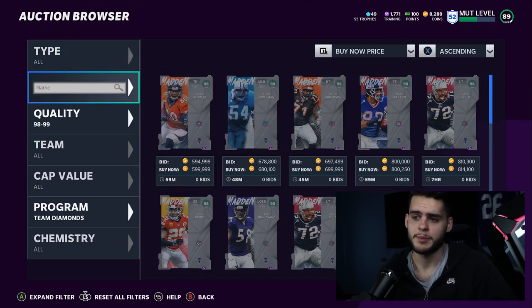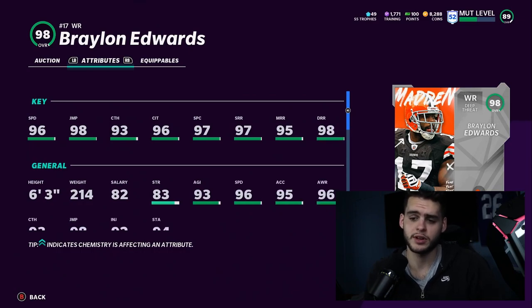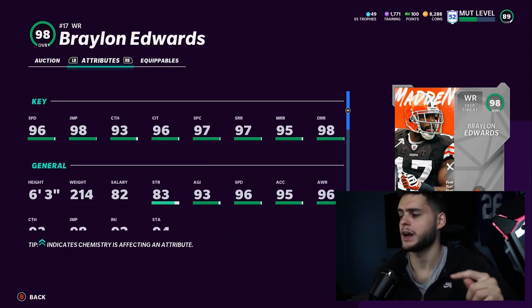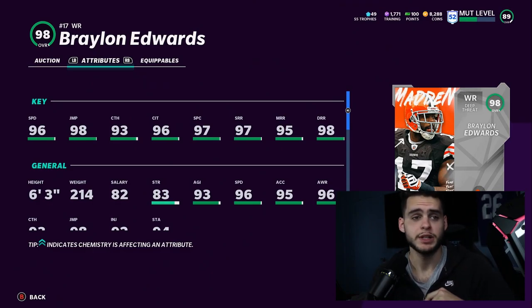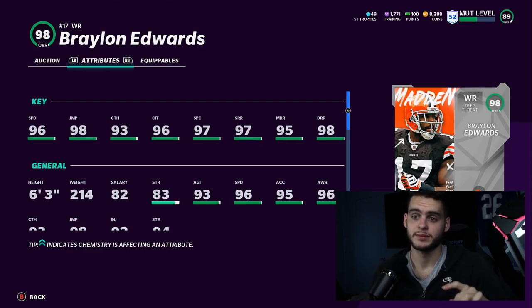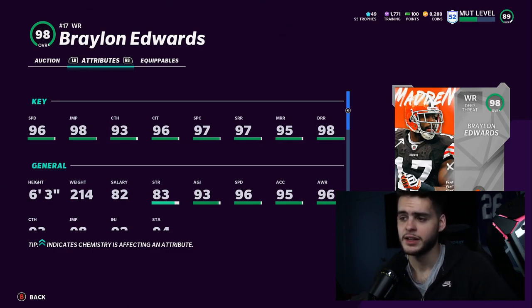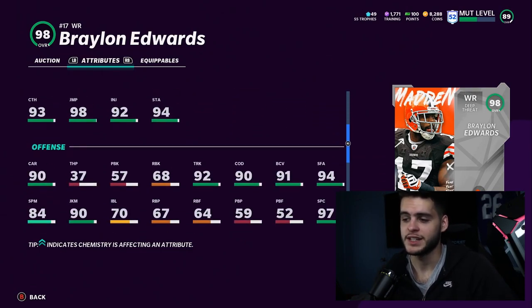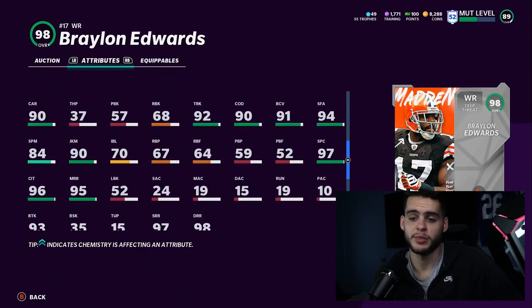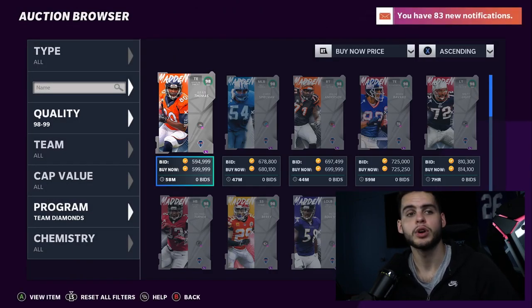Number five on the list is Braylon Edwards. I really like Braylon Edwards for a few reasons. First off, six foot three gives him that height advantage, 214 pounds gives him a box advantage. Powered up and chemmed up, he will get 99 speed — a six-foot-three receiver with 99 speed and 99 jumping. Catching is 93, catching in traffic will be around 99, spec catch 98, short route running 99, and deep route running 99. He'll be an all-99 route-running receiver at six-three with 99 speed.